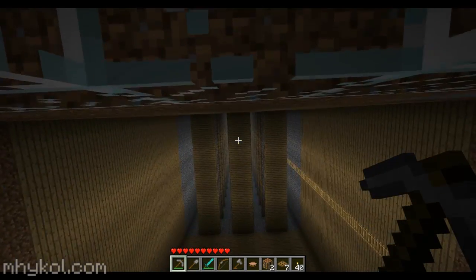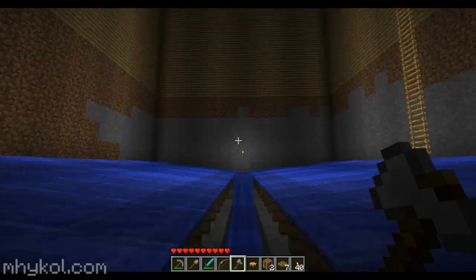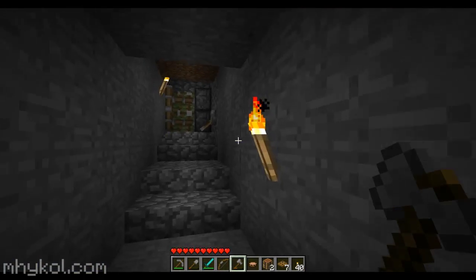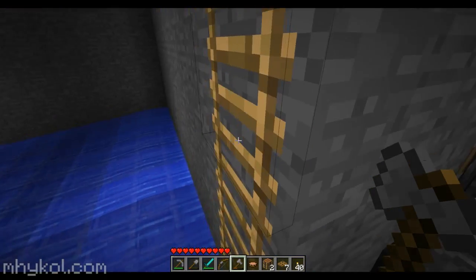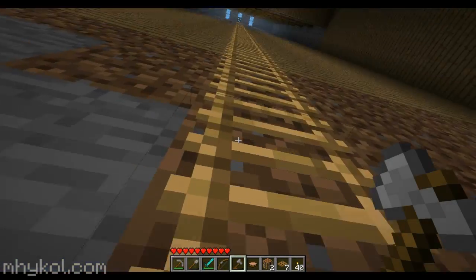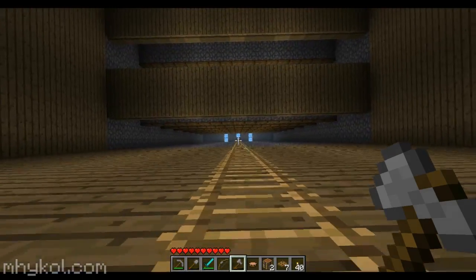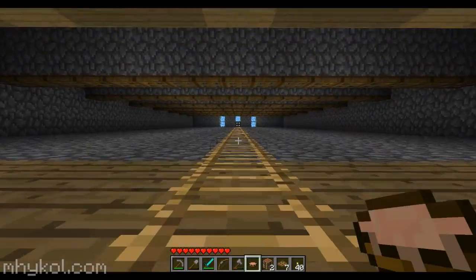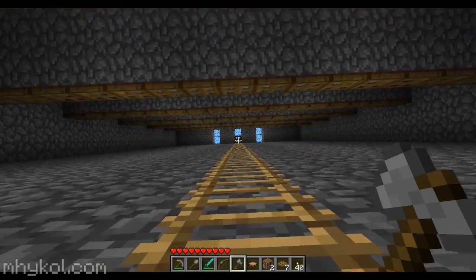I was doing some work behind the scenes without recording. First, I got rid of all the torches here. Second, I went up and fixed the trapdoor - you can see it way up there, it looks really small from here. We'll climb up to it. Also, why do I have two workbenches?